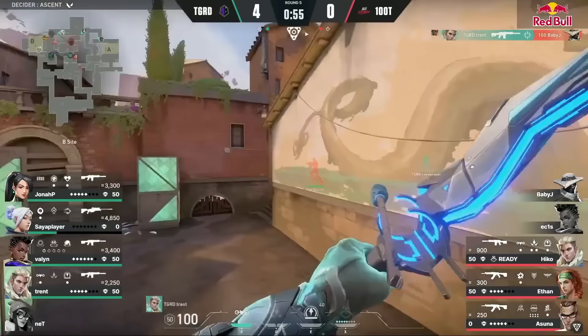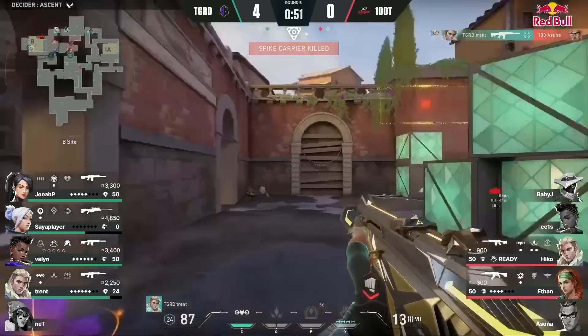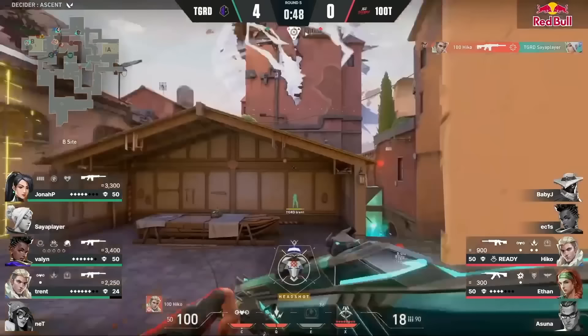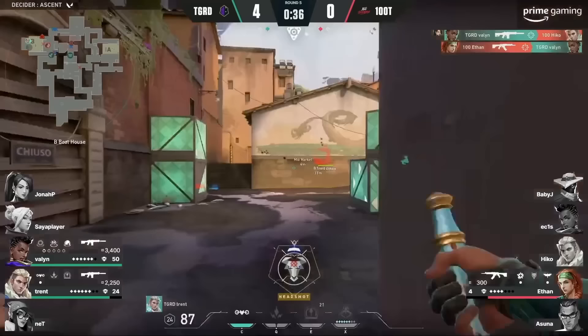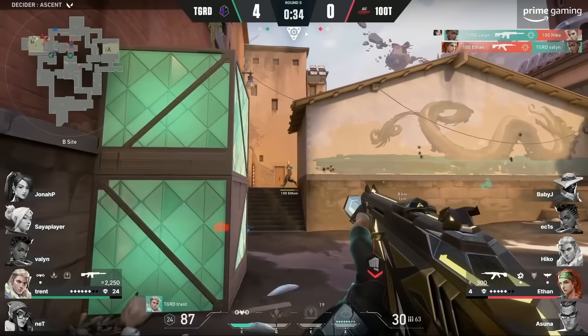Saia player swings out of the CT smoke, misses the knife, and dashes away. Baby J swings out of the B main smoke and turns to focus on Saia, giving Trent a timing to peek and kill Baby J. Trent repositions himself into an off-angle and kills Asuna, who is swinging out on site alone. It's a 2v4 for 100 Thieves — they need to find picks if they want a chance in this round. Down to a 1v1 — the most important 1v1 for 100 Thieves. They can't afford to lose this. And Trent takes down Ethan. Guard keeps their momentum.